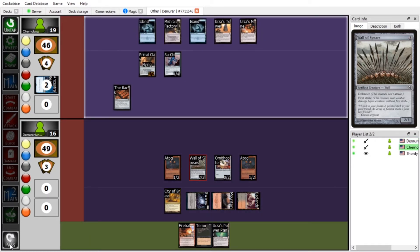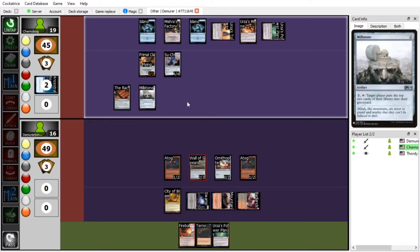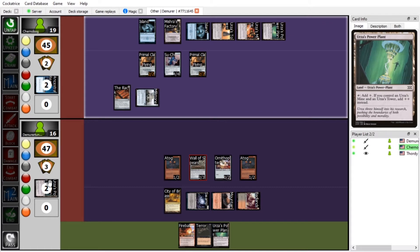Untap, draw. If you assemble Tron... I would never. I hate you. We have mana now! So I tap one of my Tron pieces to play a Millstone. Then tap Urza's Tower and an Island to play another Primal Clay as another 2/2 flyer. I'm in a bit of a predicament here. We're going to pay two to mill you for two. There goes my Tron piece — that is a meaty suck.